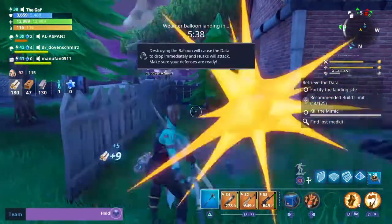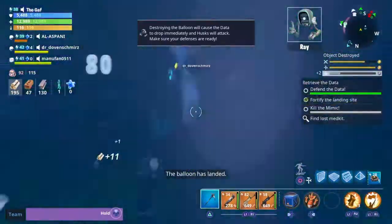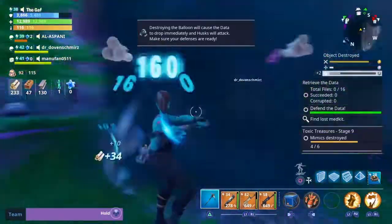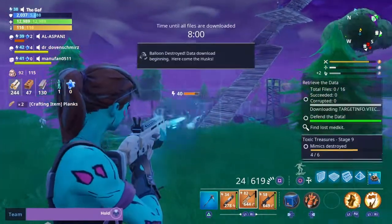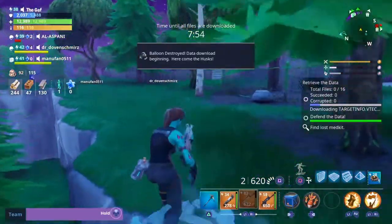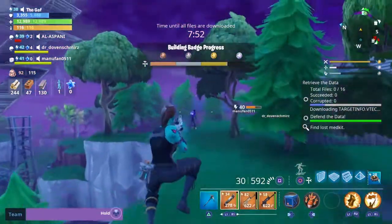If there's no relay mission I just leave the game, there's no point hanging around unless you're doing a different mission. In Stonewood you have to do six out of six separate missions, and in Plankton you just need to do four — and the relay survivor is one of those.